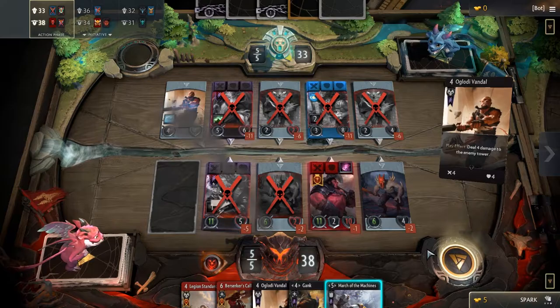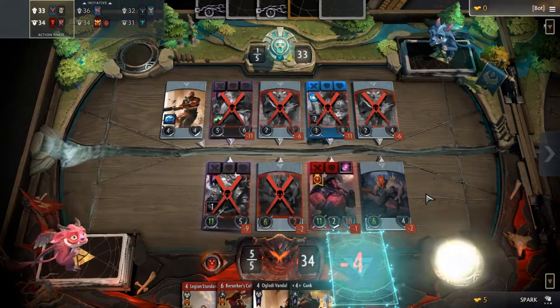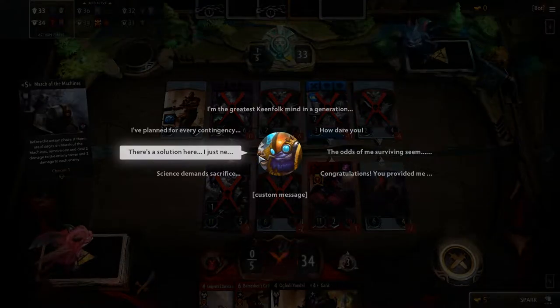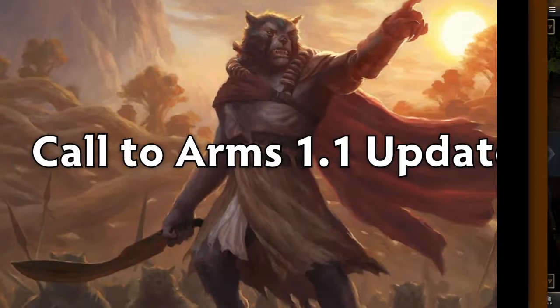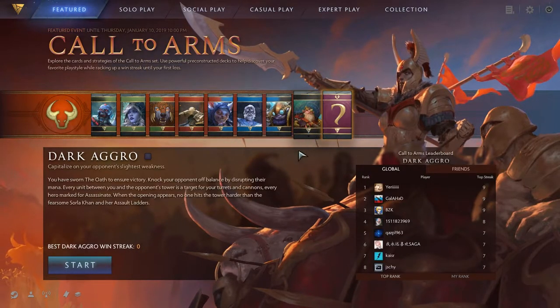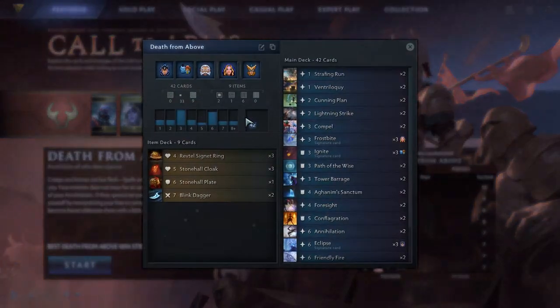Call to Arms 1.1 has hit the Artifact servers on December 13th, and with it comes some long-awaited community features with exciting information on future updates. One of Artifact's biggest successes, the Call to Arms event has some new additions this update.